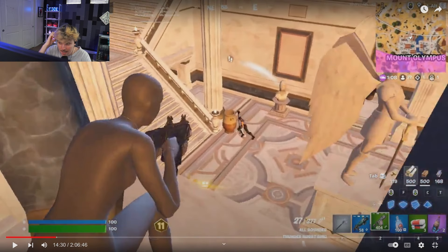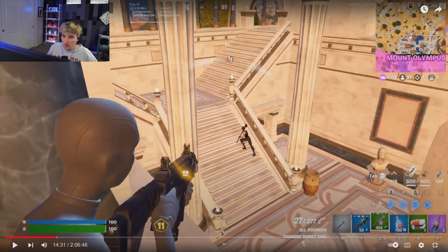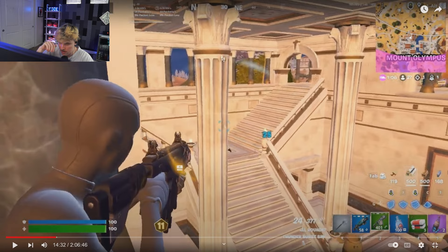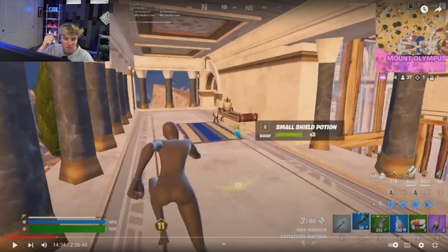You fry this guy, and instantly you analyze the player. You look at his skin to read how good he is. He's got a decent skin, a competitive skin. If the guy's wearing a huge Dwayne The Rock Johnson skin you think: this guy does not know what he's doing — big back bling, huge pickaxe, that's a pub player, send him back to pubs. This guy has a decent competitive skin, so I'd say he could be okay, maybe not great. Then watch how fast he builds after you fry him — that's another sign of how bad or good he is.